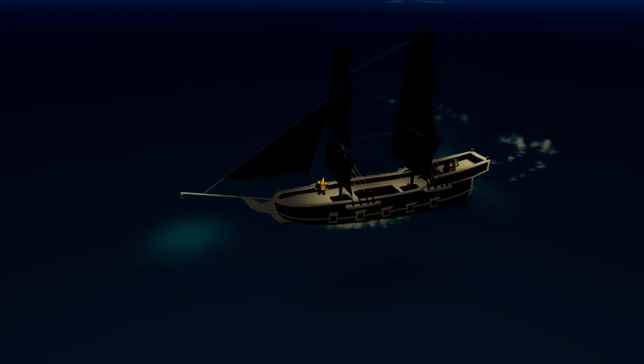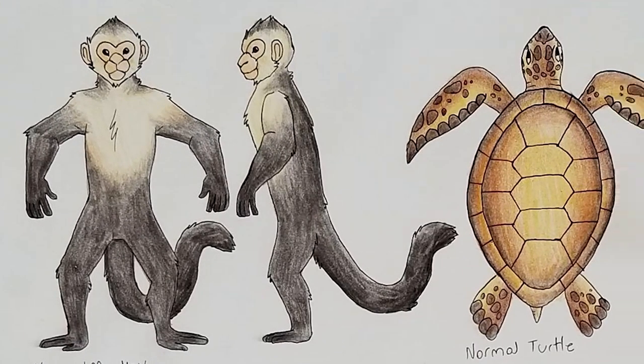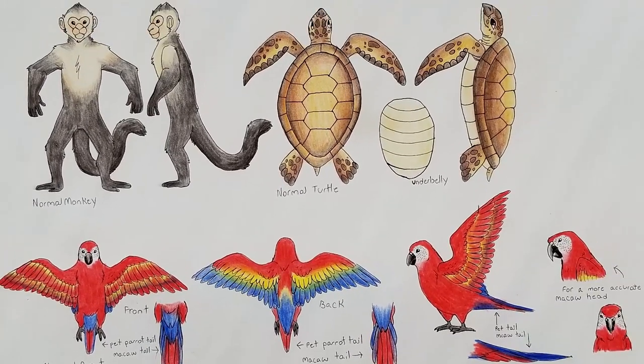And then all of a sudden we got this picture, which shows us 3 different pet types: a monkey, turtle, and of course a parrot. Now for me personally, I like the turtle the best, so that's probably what I'm going to roll for, even if the stats are worse than the parrot or the monkey.